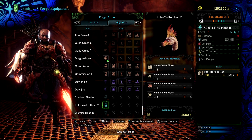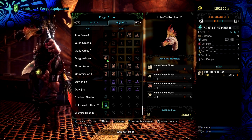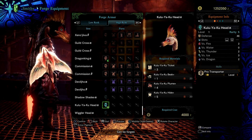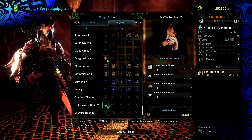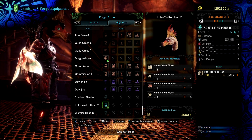All right, so here we go. You just need three Kulu-Ya-Ku helmets or tickets and some Kulu-Ya-Ku parts, which are plus-ranked — that's high ranking if you didn't know. Capcom likes to put out these funny little helmets. The next one on the list is this one right here — they already did the Wiggler helmet and the thunder shades, but this is the next one and it's kind of ugly.